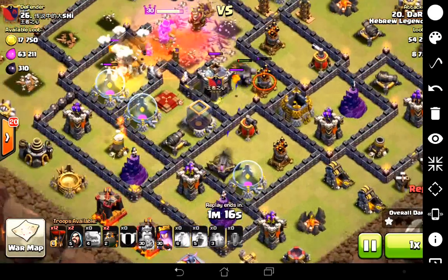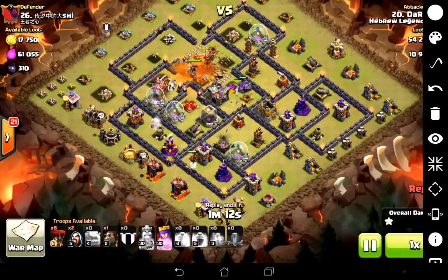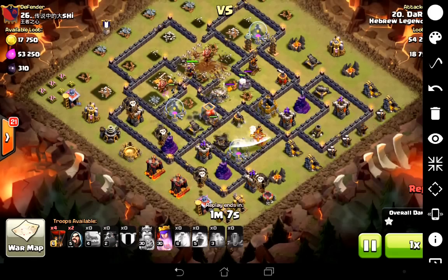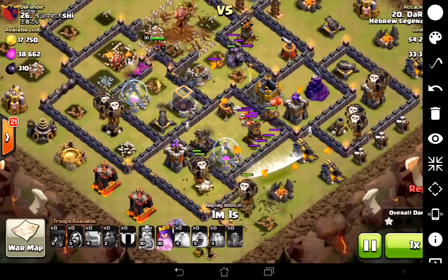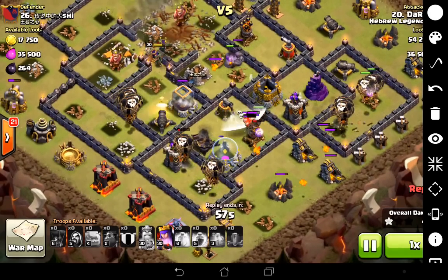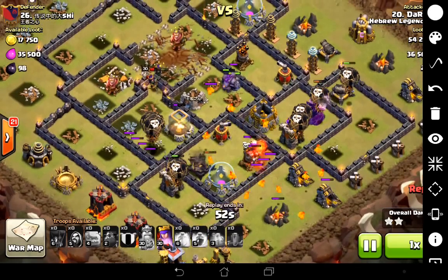Over here we're taking out that one air defence, and the second it goes down I'm ready with the hounds. In go the two hounds. The reason I started over at 9 o'clock on this base is because I didn't want the far air defence firing at any of my balloons — so while the hounds go in, they're protecting the balloons. I had a fair idea that if I left that air defence up there alone long enough, my queen would eventually rotate round and kill it herself. And that's what happened.